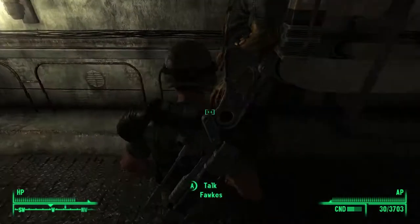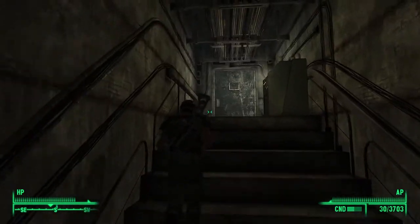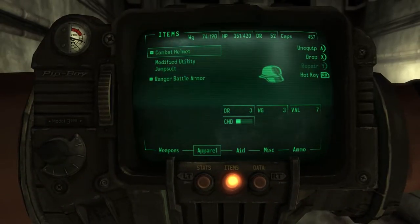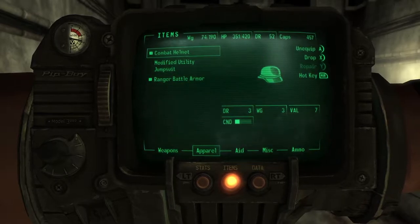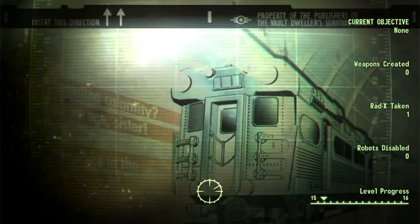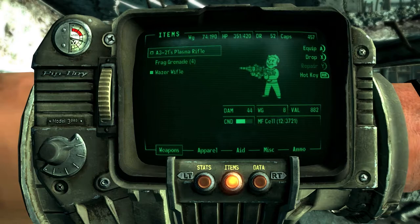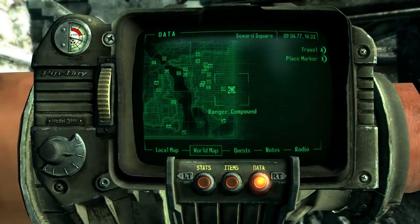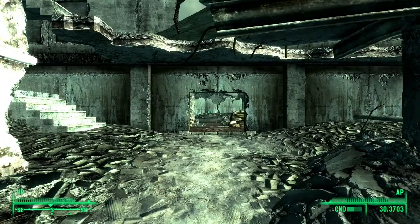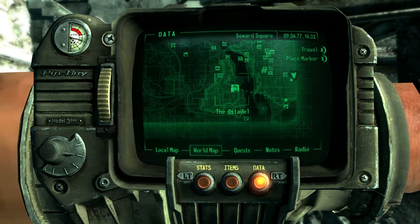All right, let's get going. We can't fast travel from in here — we have to actually leave the building first. Let's check the armor condition real quick: it has plus one small guns, plus 10 AP, and plus five. We've got pretty decent weapons — the AE-21 plasma rifle and the Wazer Wifle, two weapons that essentially use the same ammo. Let's go to the data world map and fast travel to the Citadel. Report to Elder Lyons — show on map. Fast travel to the Citadel, there we go.